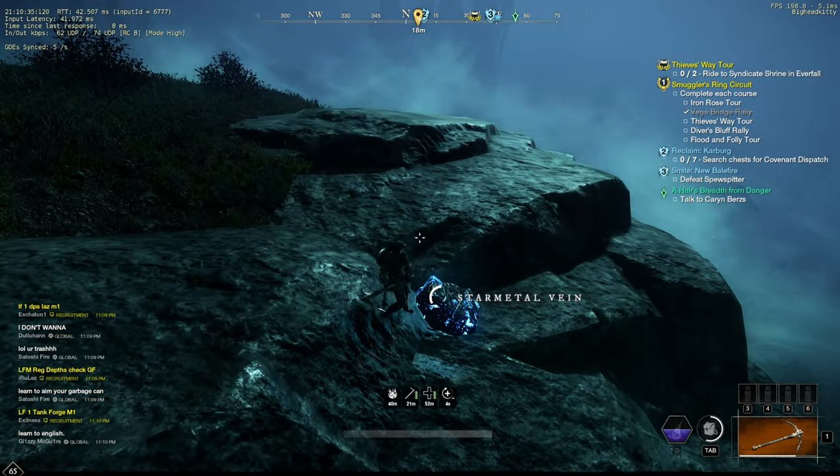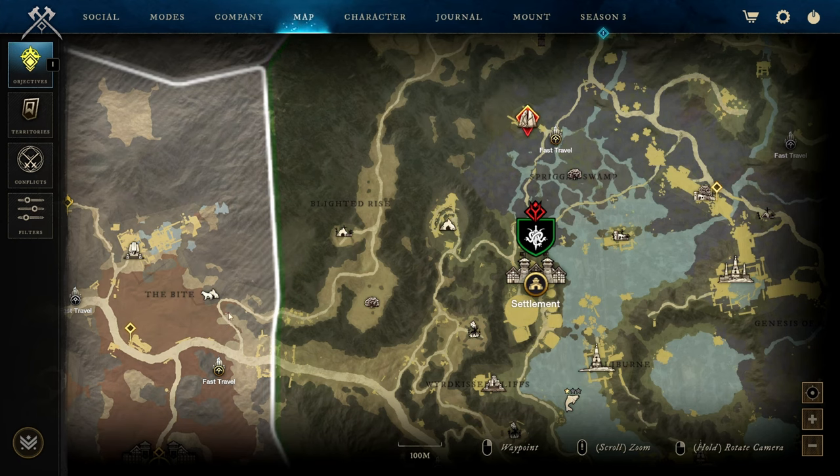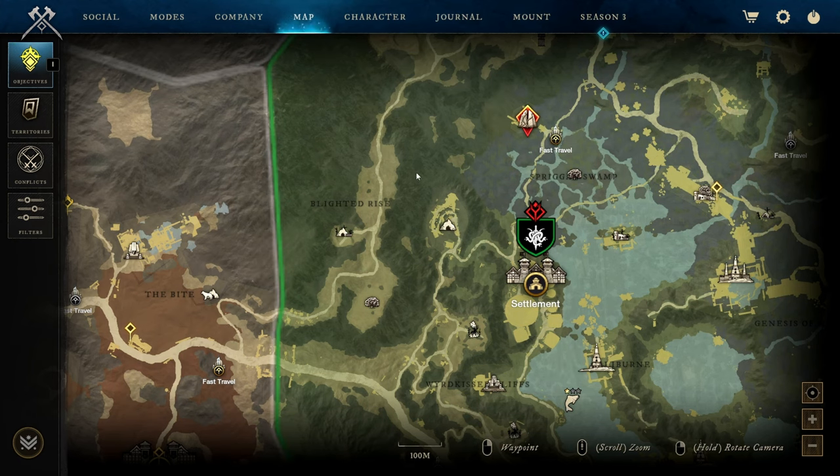Now we're doing orichalcum routes. For spot number one, head to Eden Grove — either the Genesis Shrine or the shrine on the border with Great Cleave — and head over to where the Blade Rises. Run along the edge of the mountain. It's a pretty busy spot but there are tons of nodes. This spot has 19 to 20 nodes and it's popular because it's really easy to get to with no mobs at all. Off to the left in the marshes there's a treasure chest and some elemental rock creatures. If there's nobody around it's a really good farming spot.